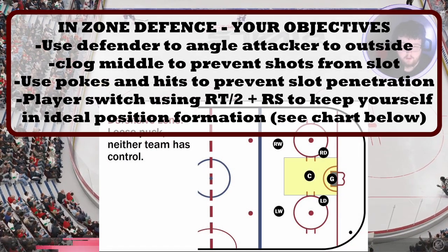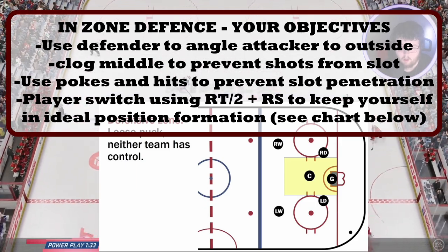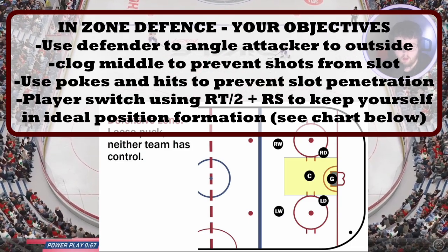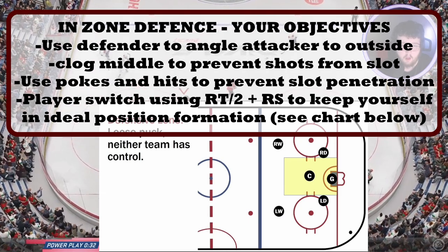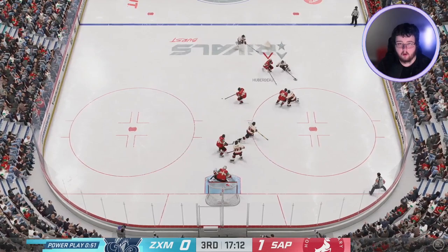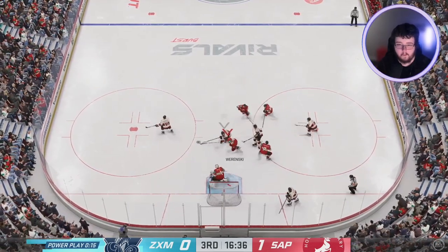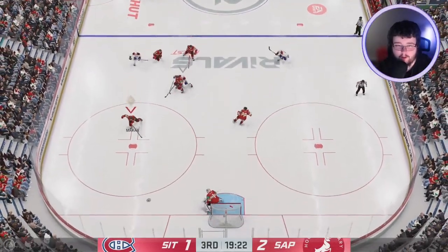Now this is the bread and butter of my gameplay: in-zone defense. Your objectives when playing defense in your own zone are to use your human-controlled defender to angle off an attacker to the outside — you don't want them getting to the slot. Clog the middle by switching players to prevent shots from the slot. Use pokes, hitting, and stick lifts to prevent slot penetration. Here I'm using Jonathan Huberdeau on the penalty kill, keeping my opponent to the outside while recognizing men in the slot and preventing one-timer opportunities. I angle him off, poke check when he gets to the slot, and stick-chop the puck away — that is prime in-zone defense.